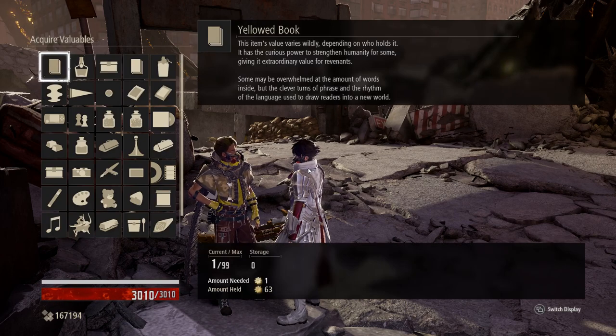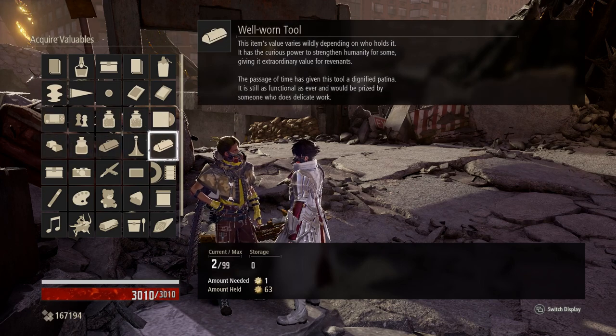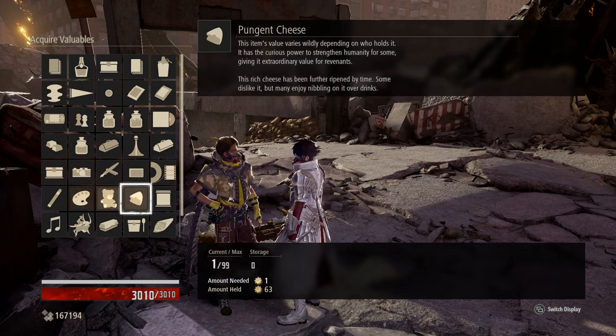Blood bead candy would be a good option for trading points if you want to stockpile items, as most characters give 3 trading points for receiving this gift.